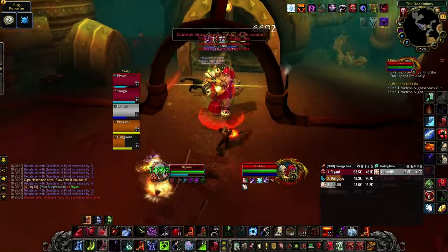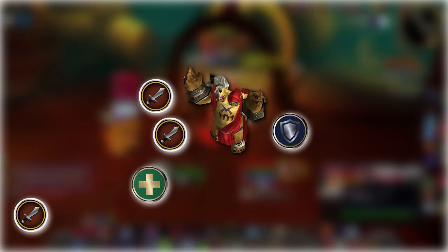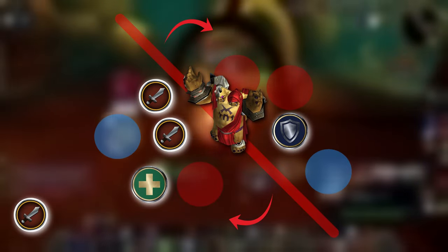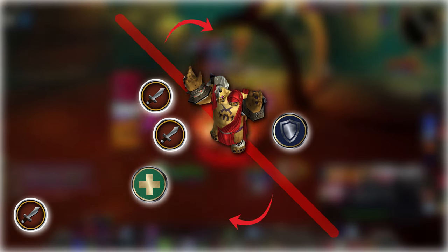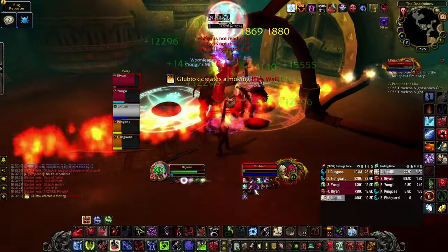The first boss, Glubtok, has two phases. Phase 1 is tank and spank, and once he reaches 50% he'll no longer attack and will do a fire beam cutter, similar to Halion on normal. He'll also spawn circles of fire and ice on the ground that should be avoided. Adds will spawn — AoE them down. If you're ranged DPS, you can stand in the doorway to avoid having to move for the cutter. Remember, don't get a case of the melee brain.